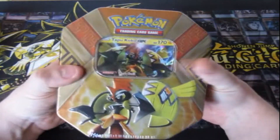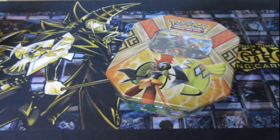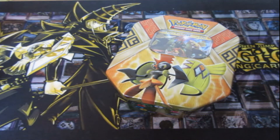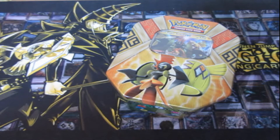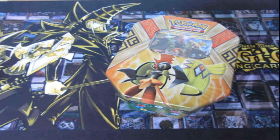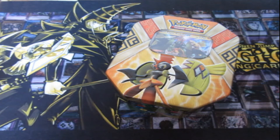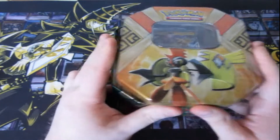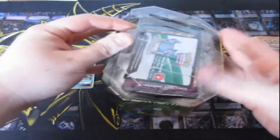Today we are opening up the Tapu Koko Tin. People's least favourite Tapu — people prefer Tapu Lele and Tapu Fini. But Tapu Koko and Tapu Bulu were the only ones that got the tin. So sorry for the females, I do apologise. But let's see what the Tapu Koko and Tapu Bulu tins really consist of.